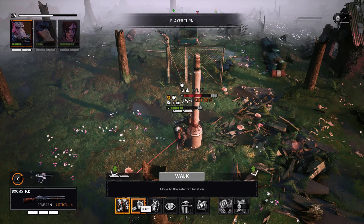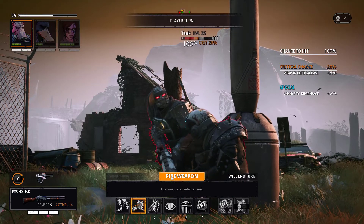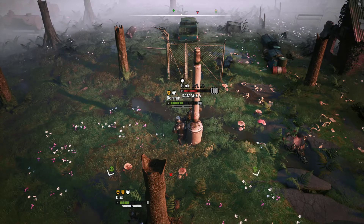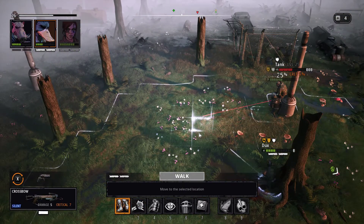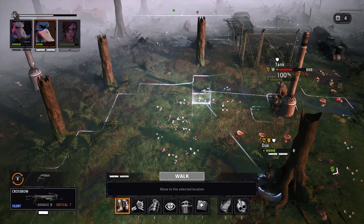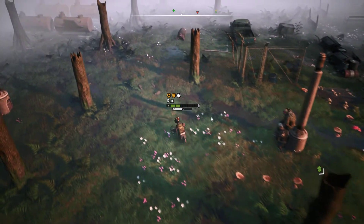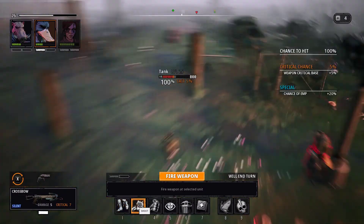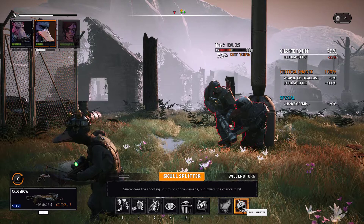100 percent chance of hitting - let's fire. That's Bormin. Let's find the 100 percent - the problem is I'm going to be out in the open. 100 percent and then I can do Skull Splitter. Oh no - 25 percent. 100 percent - 75 percent, you know what I did that! What do you think about that? Let's just shoot for the moment - we've still got a lot of damage to do to him and it's only two damage at a time.